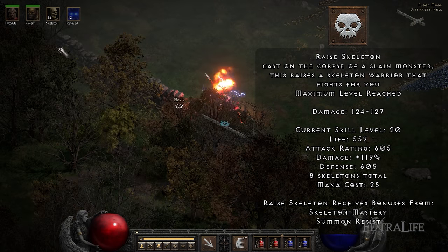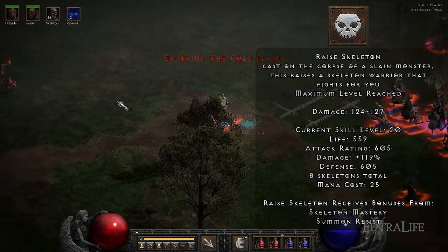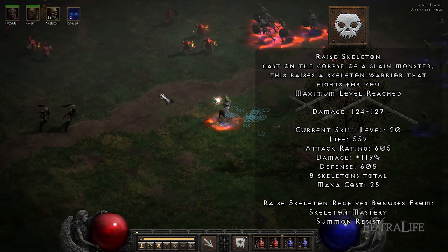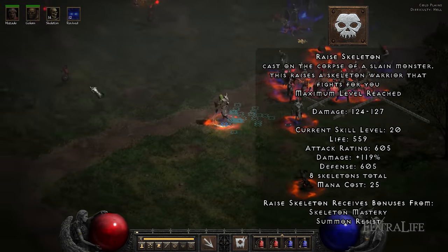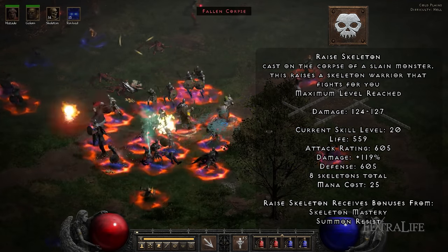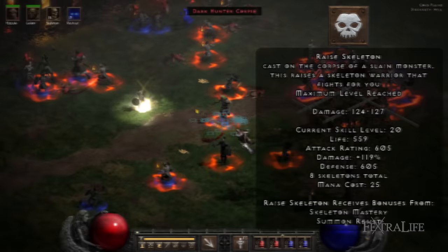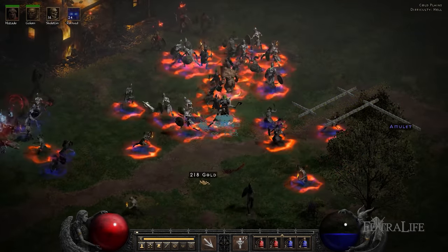Raise Skeleton: Skeletons are by far the most powerful summon the Necromancer has. You can have multiple skeletons active at the same time and they attack from melee range. This is very useful because when you encounter enemies, your skeletons will march forward creating a living wall between you and your enemies, allowing you to summon new skeletons and spam Corpse Explosions safely. Skeletons become more powerful and raise in number with each point assigned into the skill.